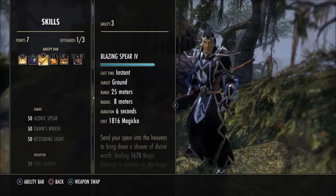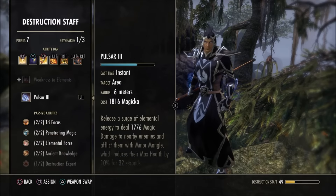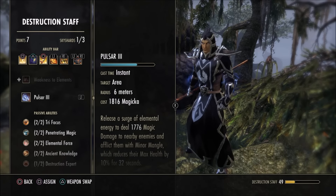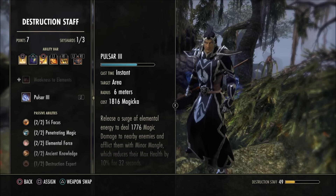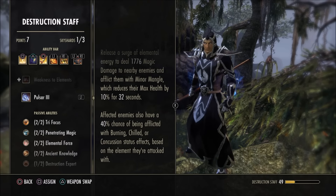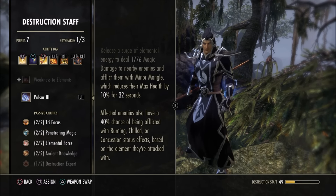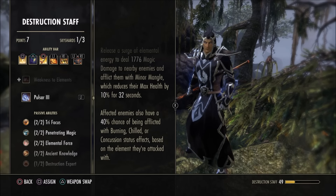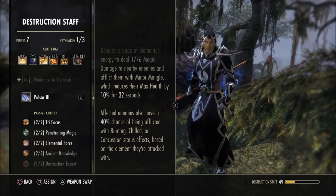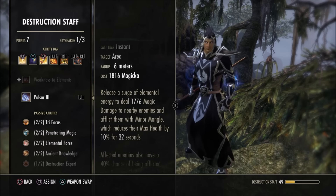Next we have Flame Pulsar, which is under our Destruction Staff skill line. Depending on what staff you're using it could be Electric Pulsar or Frost Pulsar — the original move is called Impulse. Take the Pulsar morph because it reduces the enemy's max health by 10% for 32 seconds, which is really nice. Even when fighting a single-target boss, run in quick, pop an Impulse, then bar swap and start doing single-target damage since the debuff persists across bar swaps.